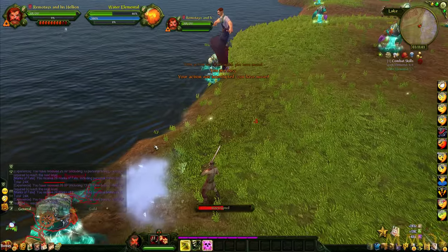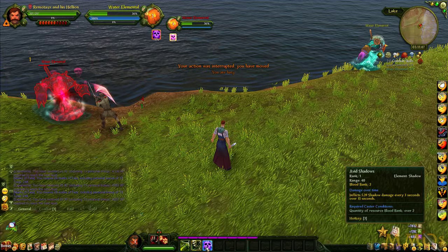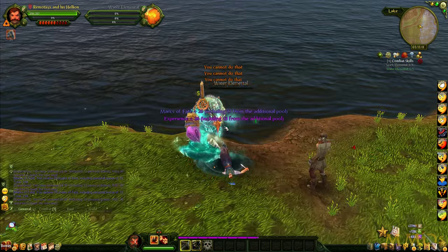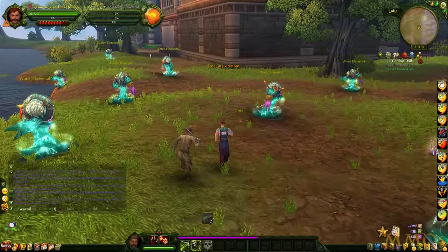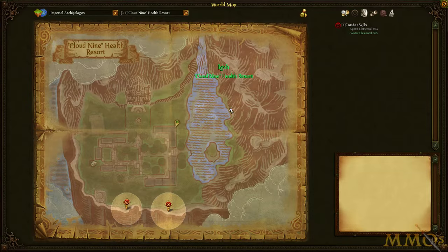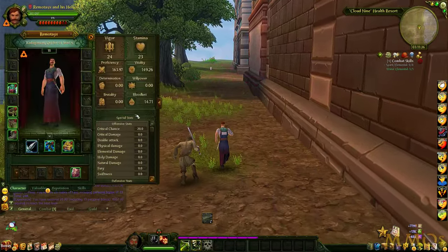We gotta kill a couple more Spark Elementals and then we're done with this quest. My character uses his Blood Bank to cast certain spells — every time I cast this ability it adds to my Blood Bank, which kind of acts as my mana for various spells. I don't think we start with a mount unfortunately, so we can't get there very quickly — we gotta walk there nice and slow.